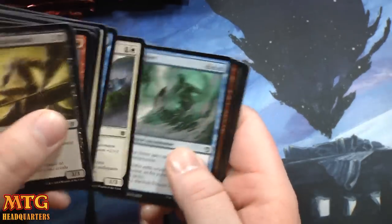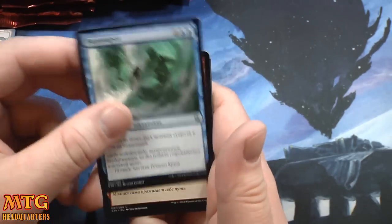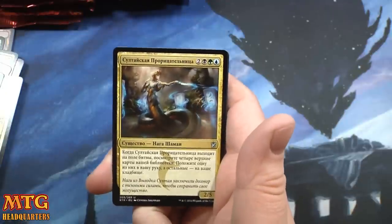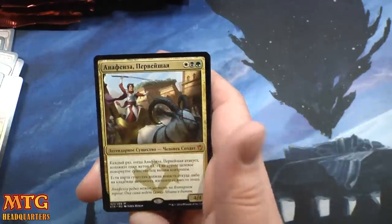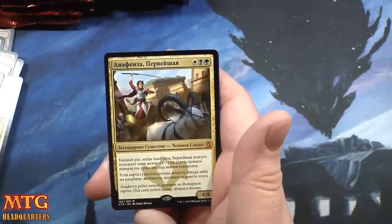Come on, show us Polluted Delta. Whirlwind — arc lightning I think. Sultai Soothsayer — there's another mythic. So no planeswalkers, we probably won't get one, but the Anafenza is a very beautiful card to have.